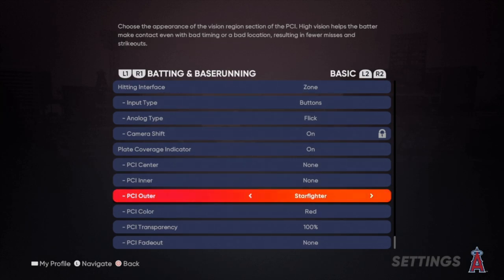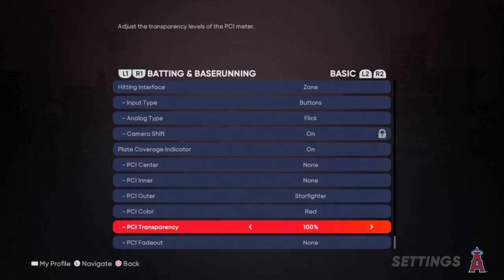PCI outer is on star fighter — that's how my PCI is so big. If you guys ever see my PCI compared to some other PCIs, that's why. PCI transparency doesn't really matter; this is because all it does is make it brighter. I put it on 100%, but if you want it more transparent, turn it down. That's kind of subjective.